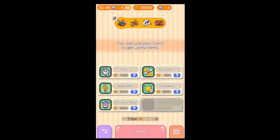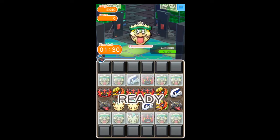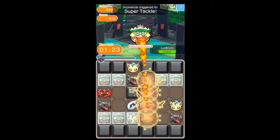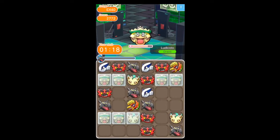Welcome to the Ludicolo Expert Stage. Going in with Lugia, we've got Incineroar and Shiny Rayquaza. The Lugia is here just to be able to get rid of some of those excessive Pokémon that you can see on the screen.